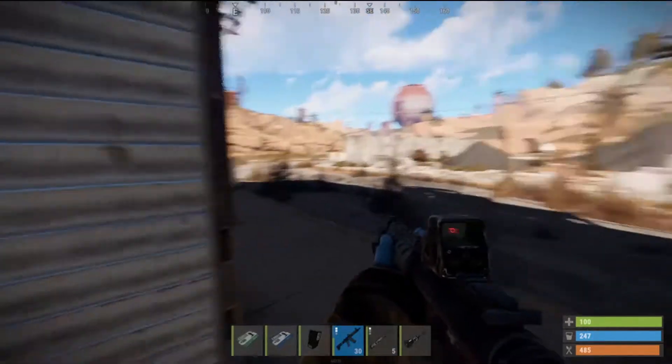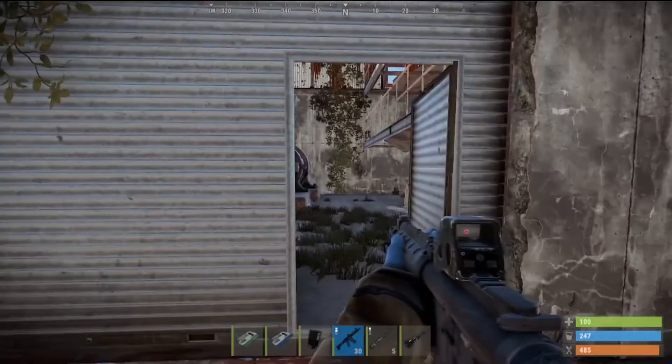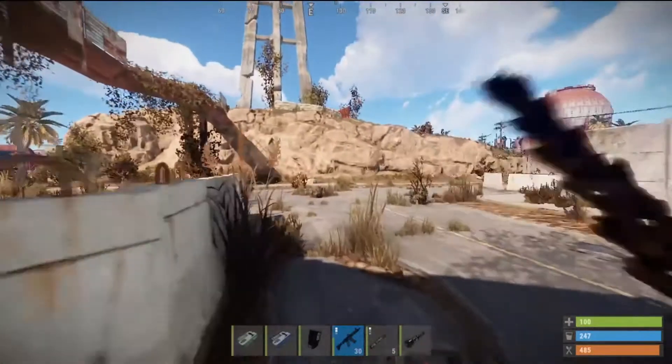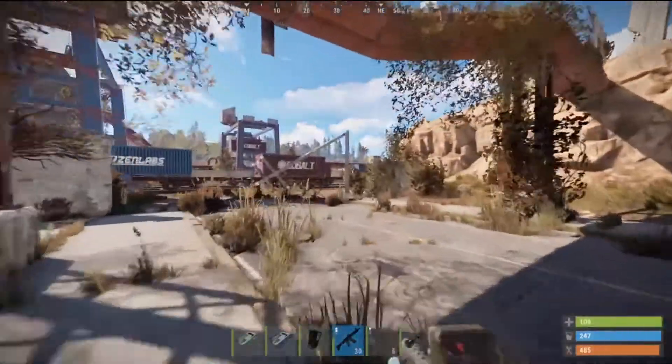The first thing you want to do is come over here to this building on the edge where the recycler is. The recycler is right above us. We're going to flip this switch, and then we have to be a little bit quick — we are on a timer here.